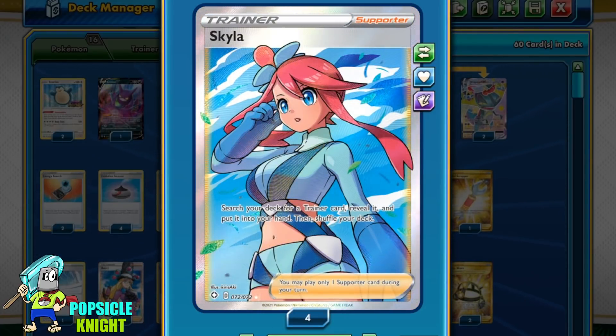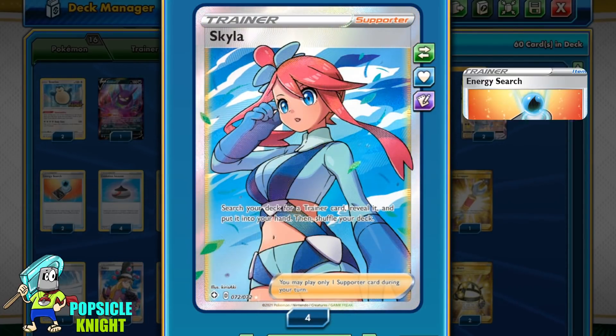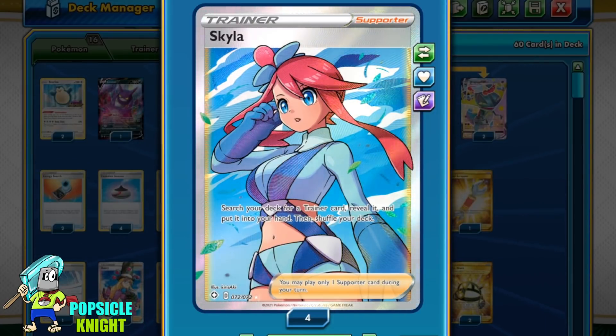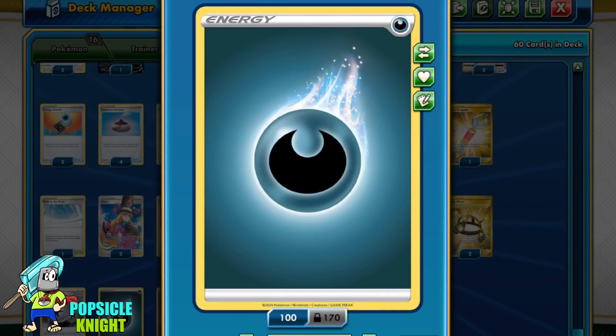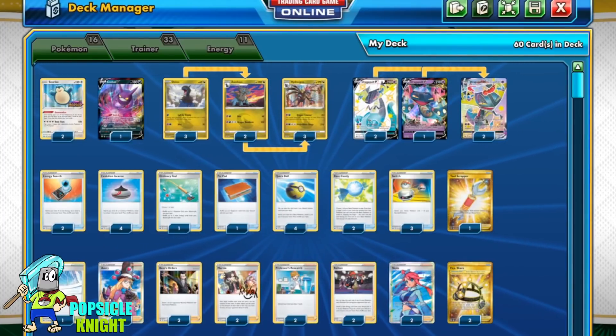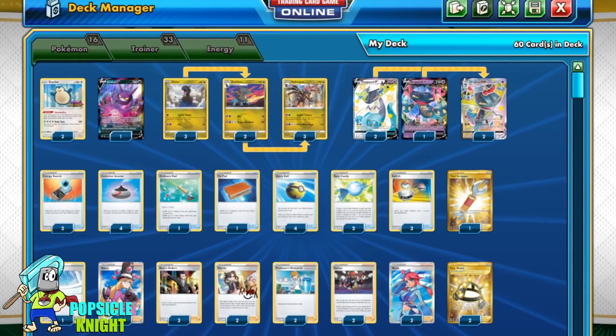Lastly, two Skyla — this is really great in this build because time and again this has helped me get the Energy Search to get the right energy in play and also other trainer cards. Finally, I only have three Dark energies and six Purple energies.